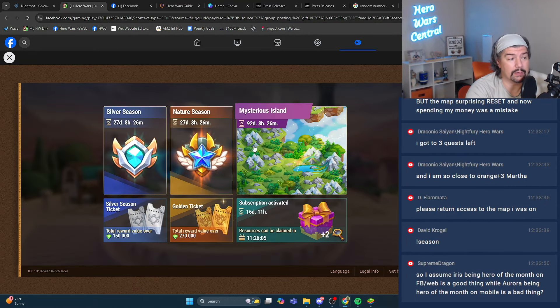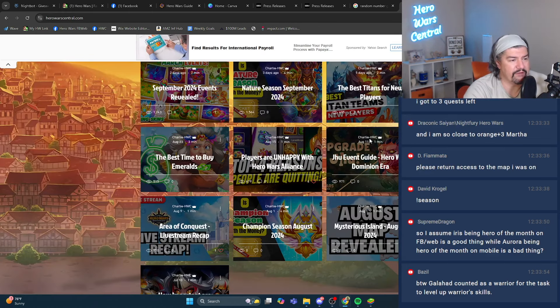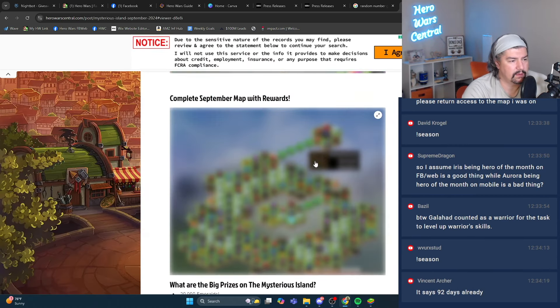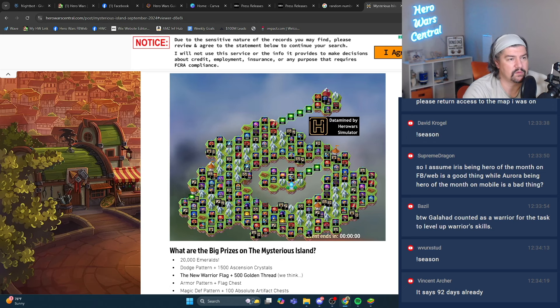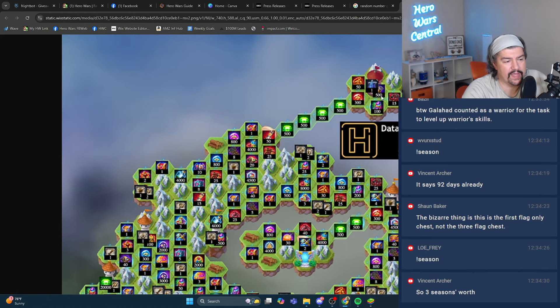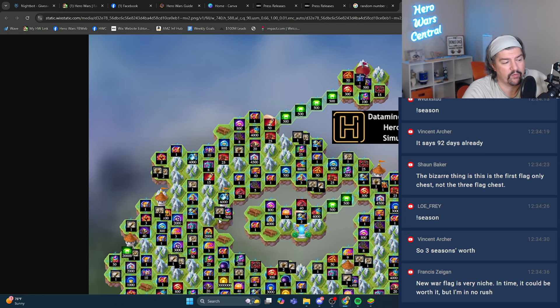If you zoom all the way out, we have a lot of room for additional maps. We know what the full map looks like — I'm going to open this in a new tab so it's easier to zoom in on. This flag is up here, you can't just go straight to it. You can zigzag through here, but you have to collect the lumber from around the map in order to have enough to cross the bridge.